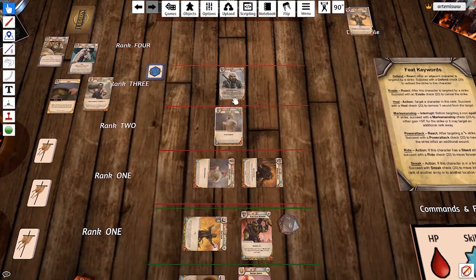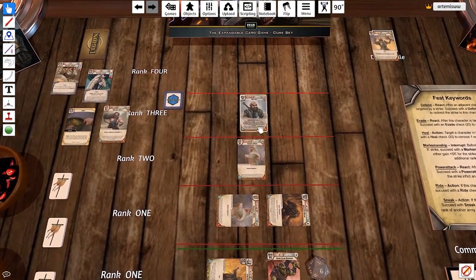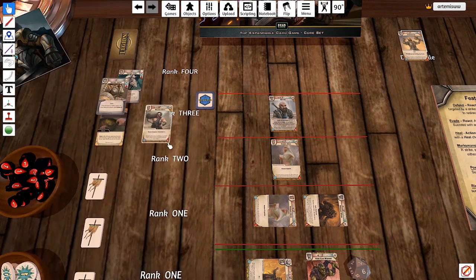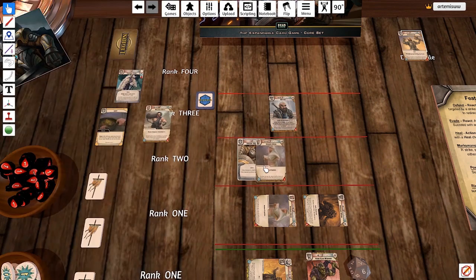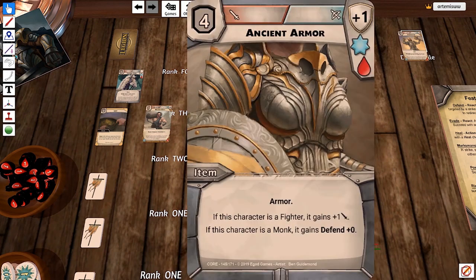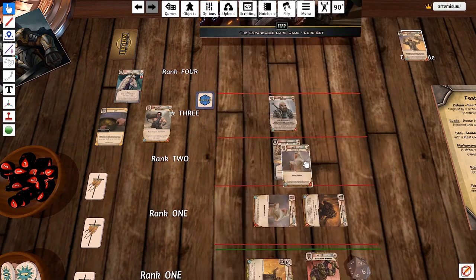This guy can't go into rank three yet because it's illegal. We do have some armor we could strap onto this mage — so let's do that. This mage is going to wear this cool armor. Now the mage, if he goes to the first rank, can help protect others. He doesn't gain any extra defense — or actually he has one extra defense, so instead of 13 he has a 14 defense. That was Nokura's move.